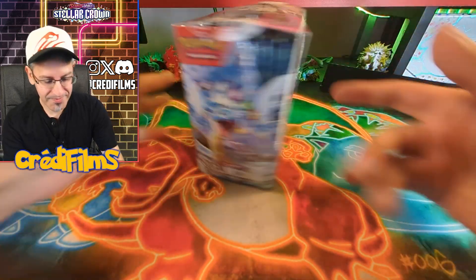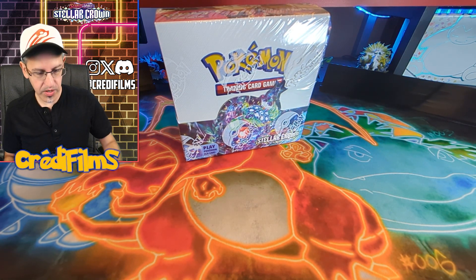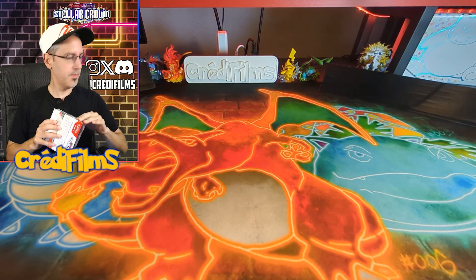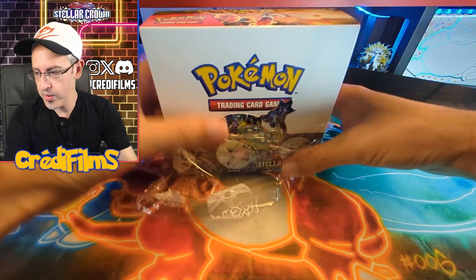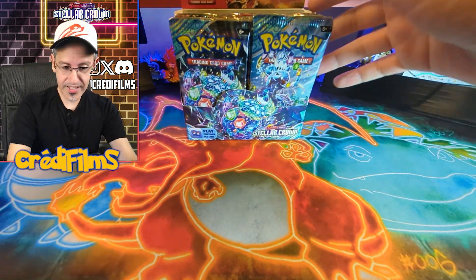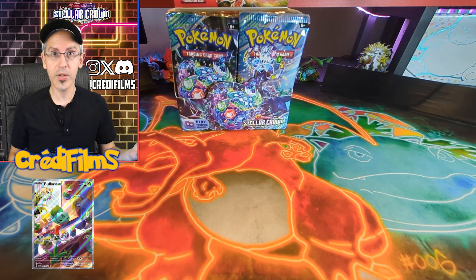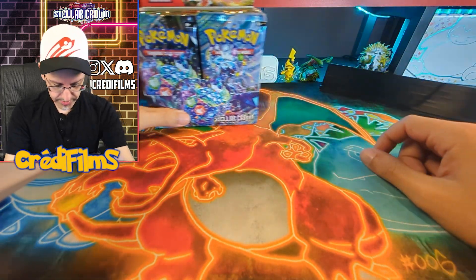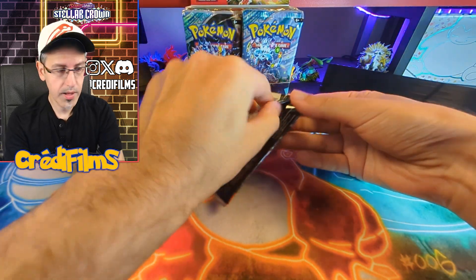Sometimes I get Gollum out here to open up some packs with us on the live stream. But today we are opening up an entire booster box of Stellar Crown. My chase card right now is the Terrapagos SIR. That card is incredible — it's highly detailed, bursting with color. Aside from Terrapagos, the other cards I'd be interested in are the Bulbasaur illustration rare, Zeraora, Bulbasaur, and the Hydrapple SIR. So let's keep the booster box front and center and start off with pack number one.